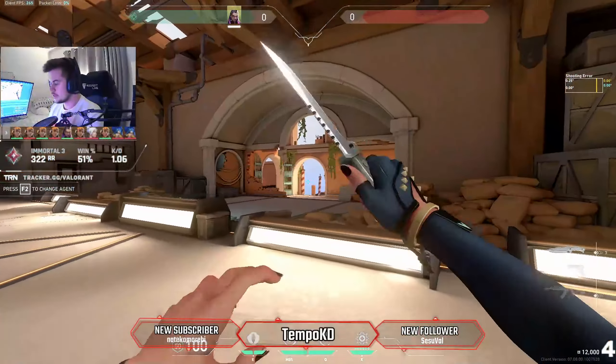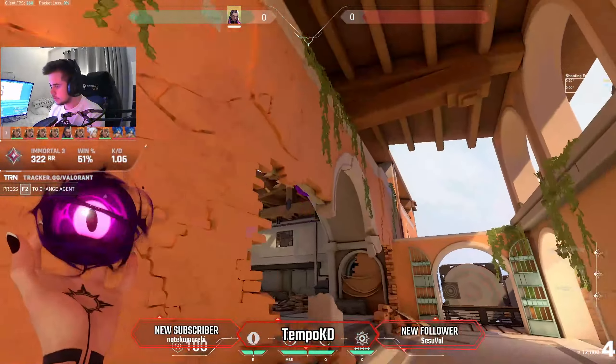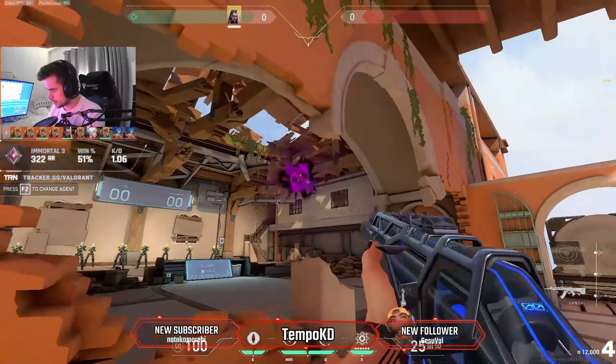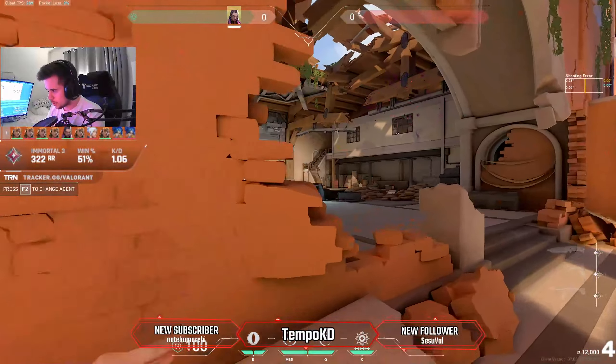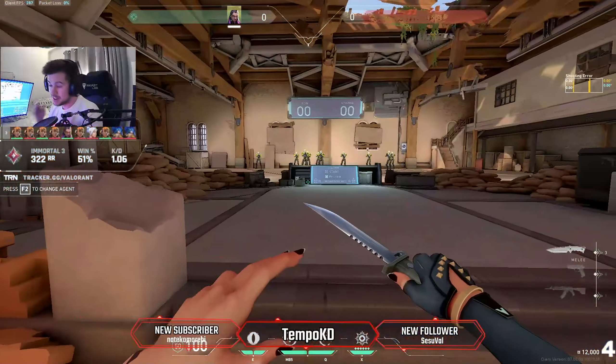So let's say we're peeking out like this — if we throw the flash at head level, not great. But if we throw it up super high and the enemy has to flick up here and then back down to me, that's a lot better. That's the first way to use the flash.